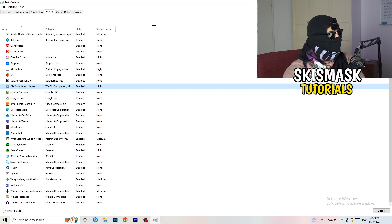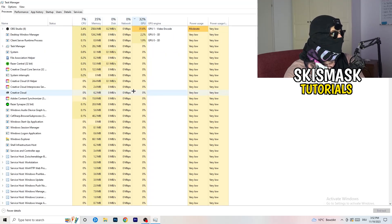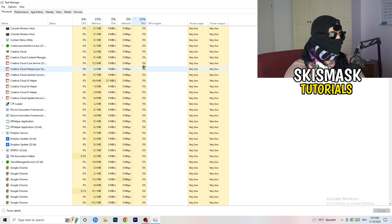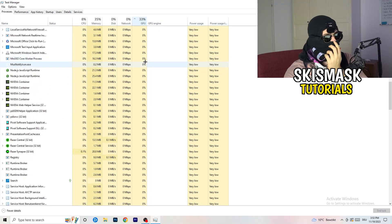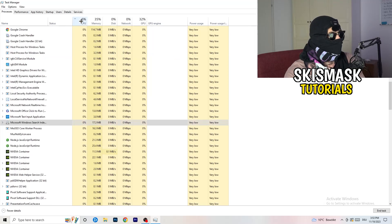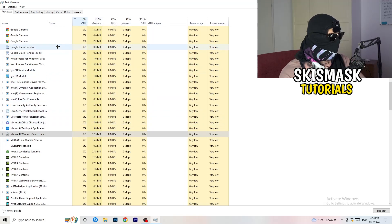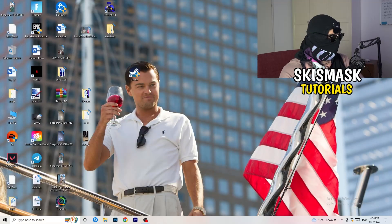Click into Processes. You'll see Applications and Background Processes, along with CPU and GPU columns. Click on GPU first to see which program is using the most GPU. Right-click any program not related to Windows that has too much usage and click 'End Task'. Then click on CPU and do the same — find programs with too high CPU usage, right-click, and end those tasks. Once finished, close Task Manager.